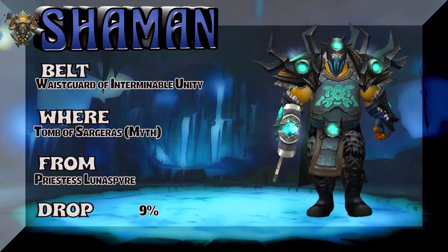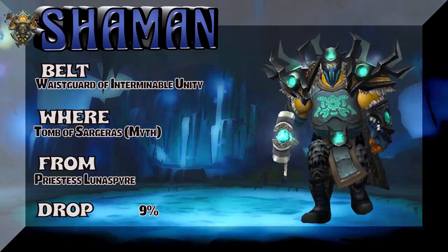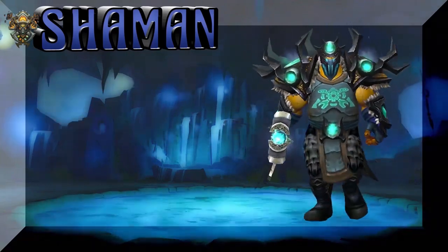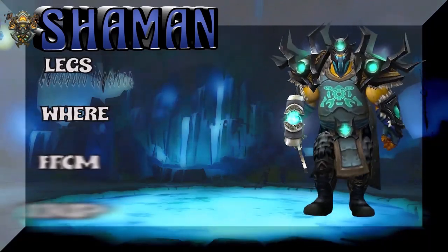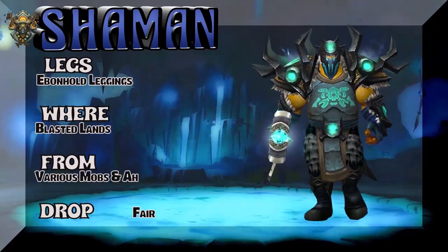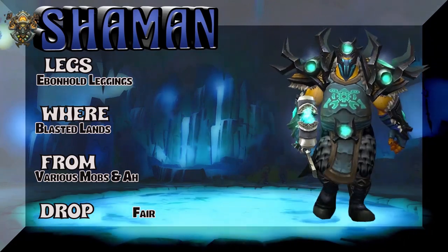The Belt — Waistguard of Interminable Unity — in other words, we're all going to come together. Tomb of Sargeras for the belt, part of the same tier set as the shoulders. The head and the gloves. Now the legs — part of the drop set from Vanilla, Blasted Lands, various mobs — just buy it on the Auction House, best way to go.